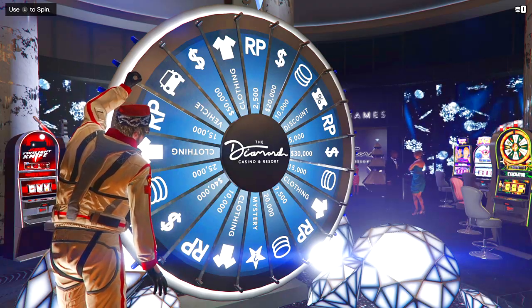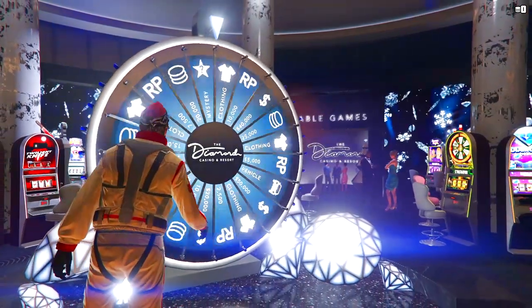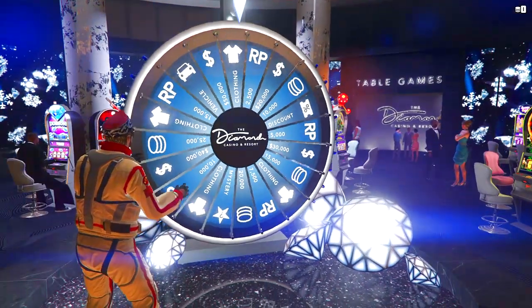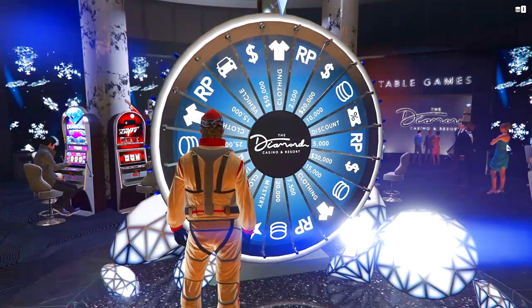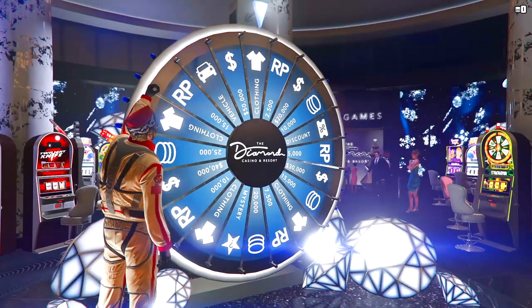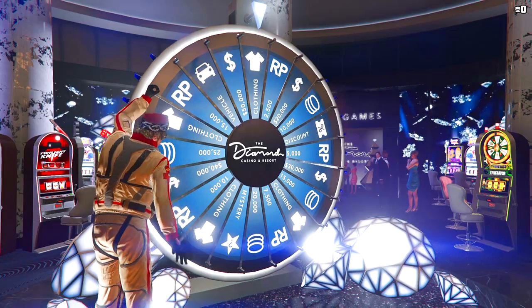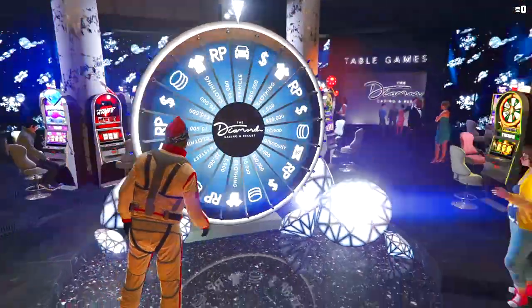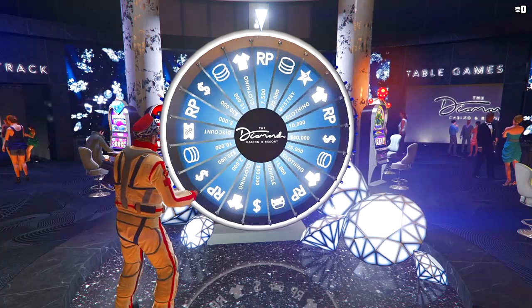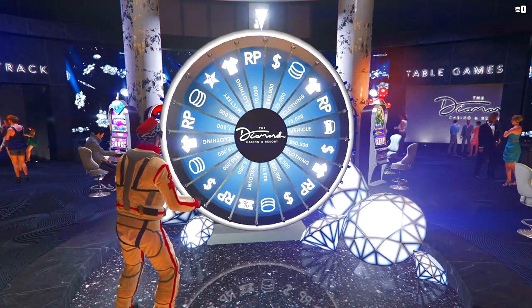The best part about this: if it doesn't land on the car, quit the application — quit it as fast as you possibly can. You can see right here it's not going to land on the car. Quit. You can quit the application and jump right back into GTA Online next to the casino and go out there and do it again. This is one of 20 chances you guys can get the car. If you don't get it again, just quit the application really fast so the game does not save.